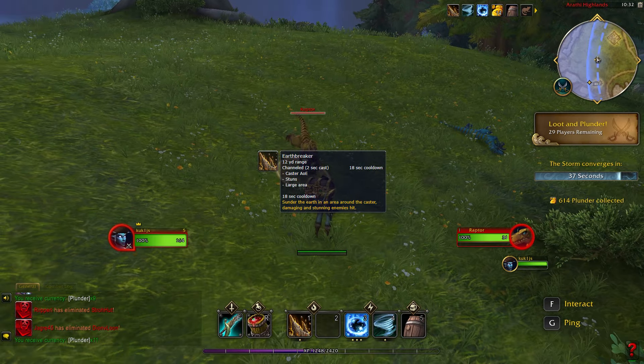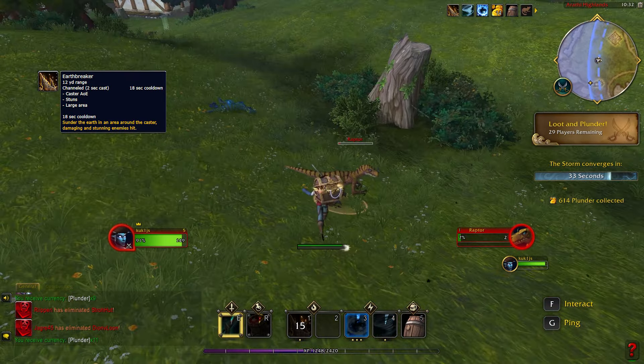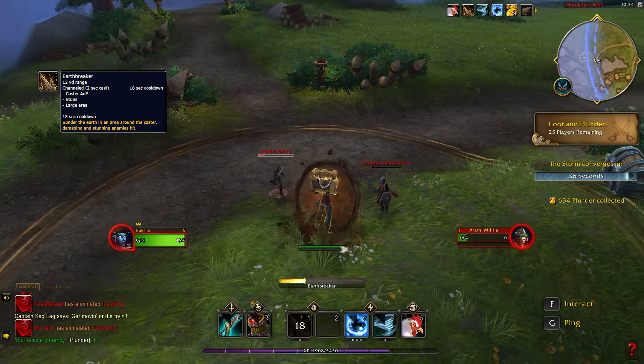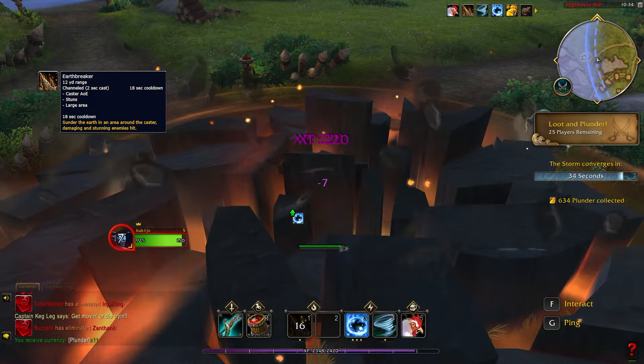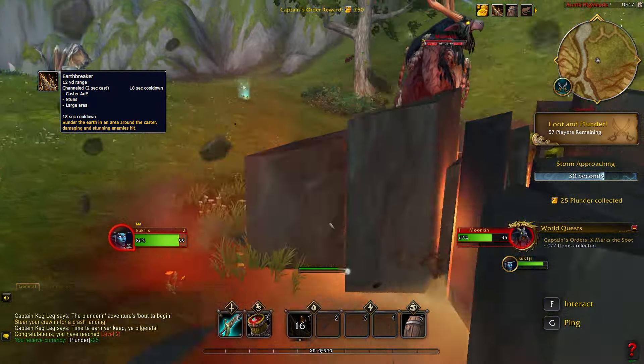Earthbreaker is a 2 second cast spell that stuns and damages enemies in a large AOE area around the caster. Your movement speed is reduced while casting it, and it has an 18 second cooldown.